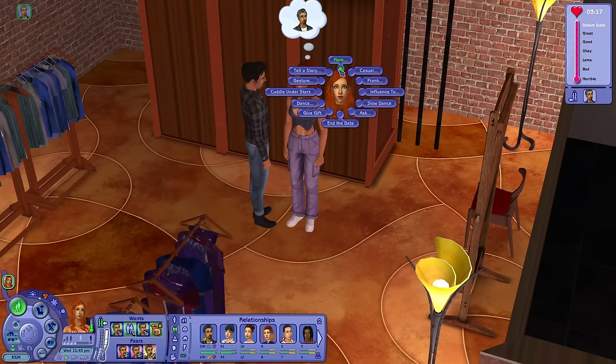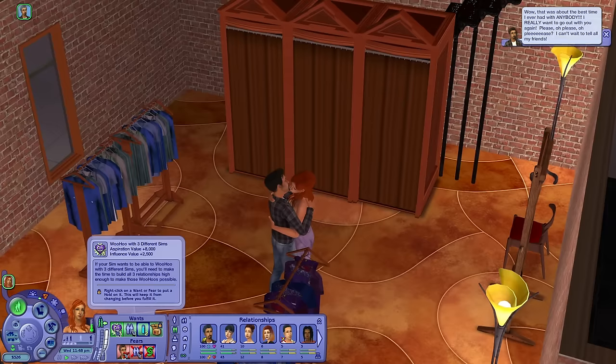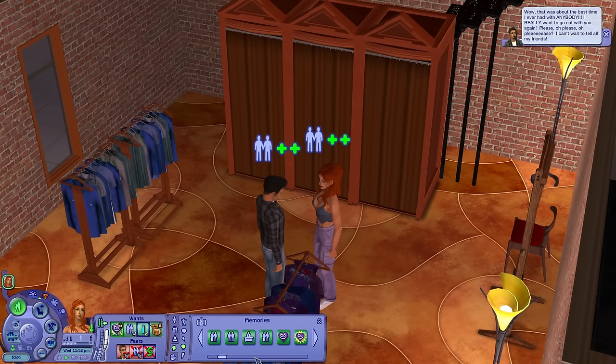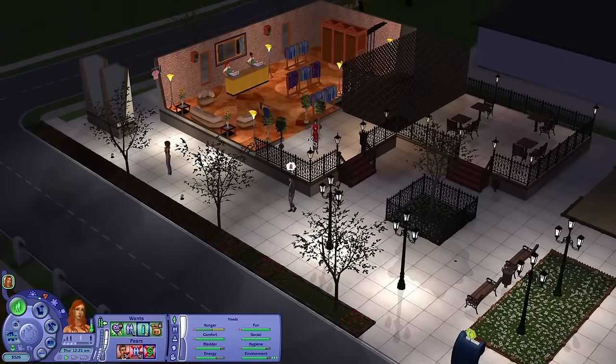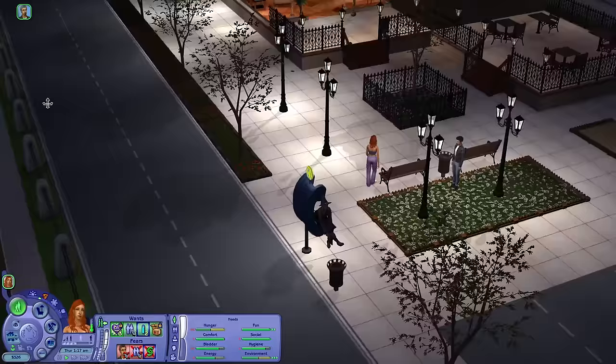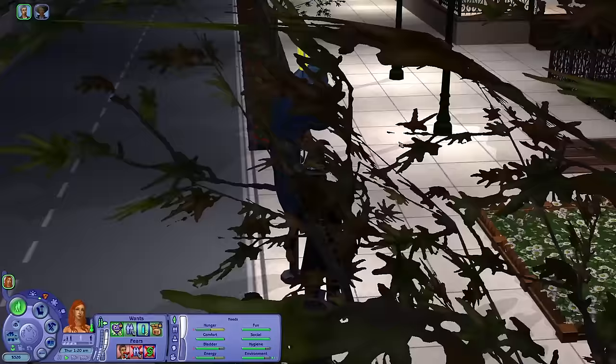Get out of there Dawn — I think I've had enough of you. End the date, enough. Look at her — woohoo with three different sims. Has she ever woohooed with anyone other than Don? No, her very first woohoo was with Don — girl, you can do so much better. This guy is still chasing me around, the date is over Don.